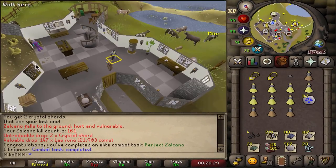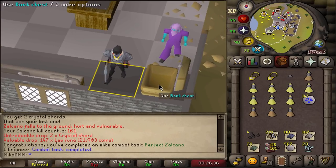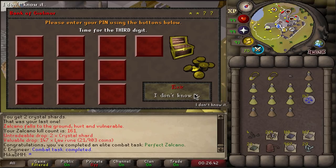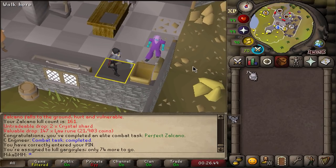I think it's time to stop procrastinating the Grotesque Guardians. I will first go for a speedrun attempt - I need to get 120 seconds - and then I will go for five perfect runs. Hopefully I can do all of that in one Slayer task. I don't think I have many more on the Slayer task, so hopefully I can finish this in 74. I'll do my best.